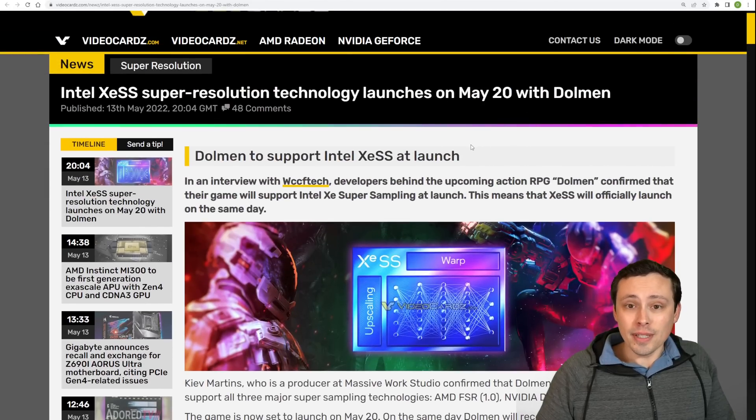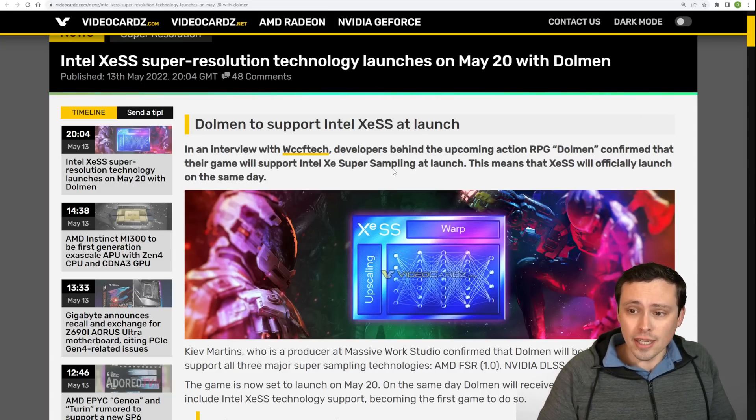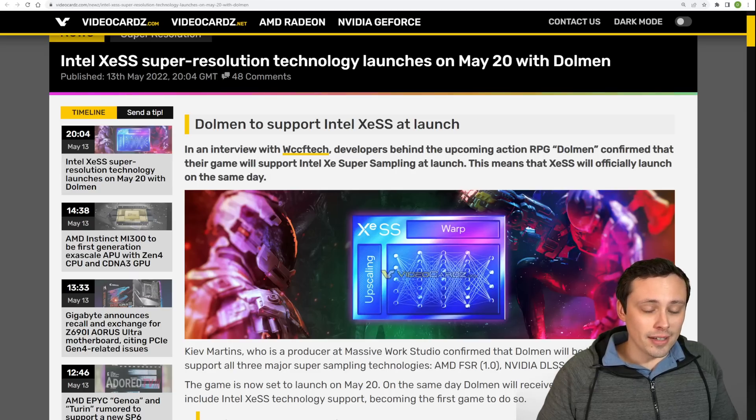That should be really exciting, because both XCSS and FSR 2.0 are supposed to offer open source, increased compatibility. It'll be really nice if one or the other or both can get broad support and implementation in hopefully all the games that DLSS does, so that everybody who doesn't have an RTX card — and that's even some Nvidia users — don't need to always rely on DLSS or just be out of luck if DLSS isn't there.